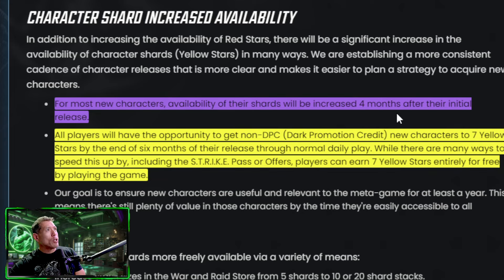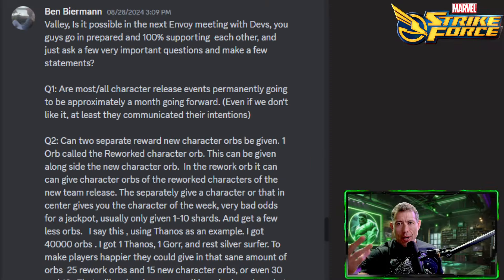Recently they did change the availability of characters going to the basic, Ultimus, mega premium, and supply store. In that message they did say for most new characters, availability of shards will be increased four months after initial release — meaning they'll be farmable after four months. And all players will get the opportunity to get all non-dark promotion credit characters to seven yellow stars by the end of six months.